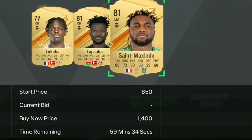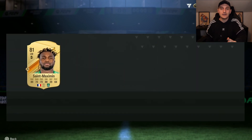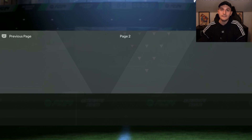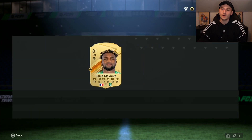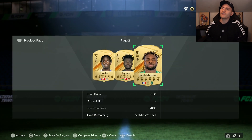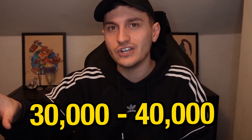For example, Saint Maximin is a left mid with a shadow on him — I don't need defending on a left mid because they're typically attacking players. But for a centre back, left back, centre mid, or CDM, they will benefit from a shadow card, and even some centre attacking mids will as well. Just keep refreshing over and over again until you get to around 30,000 to 40,000 coins.